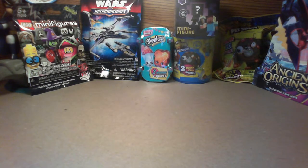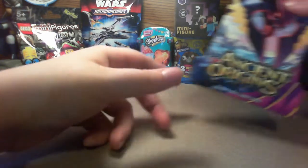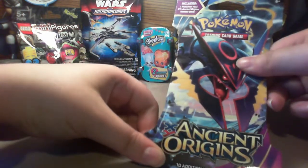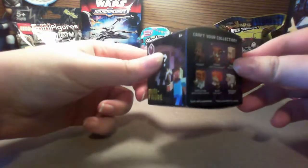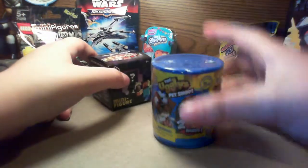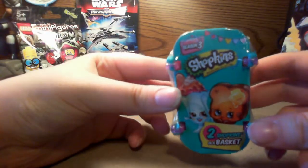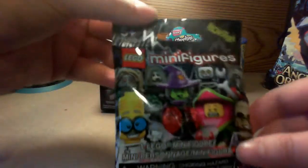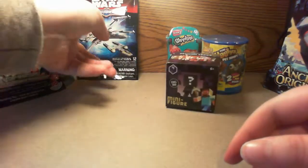Hello everybody, Rainfeather here. Today we are doing a bunch of little mystery packs. The ones I have right now are one pack of Ancient Origins Pokemon trading cards, season 4 Obsidian series for Minecraft minifigures, a two-pack for the Ugly's Pet Shop, a single pack of Ugly's Pet Shop, one pack of season 3 Shopkins, a Monsters minifigures Lego, and Star Wars Micro Machines.